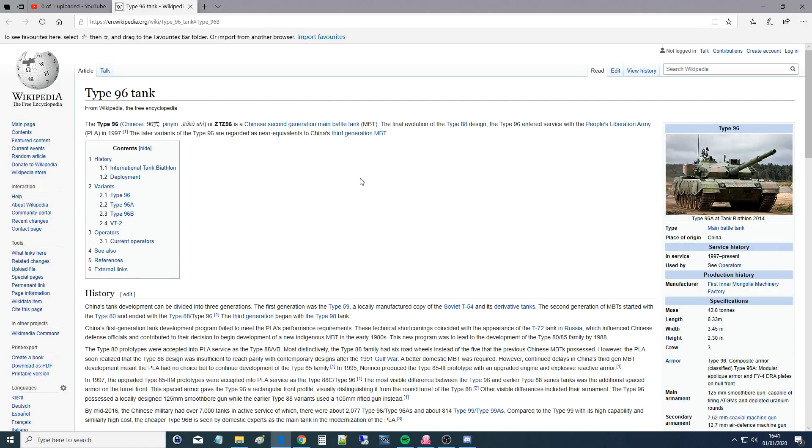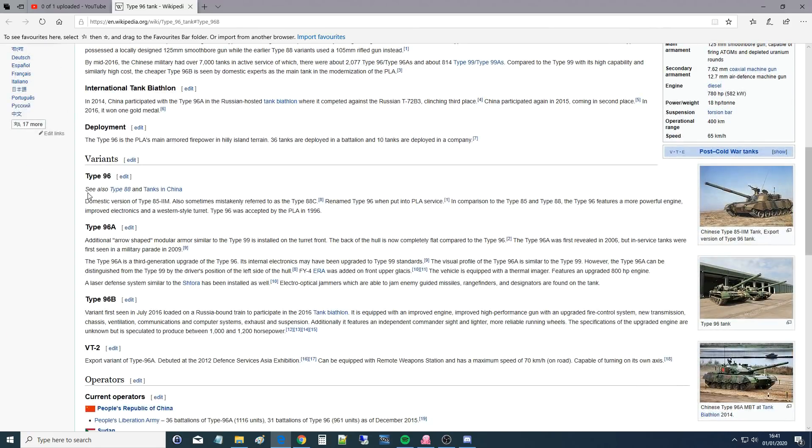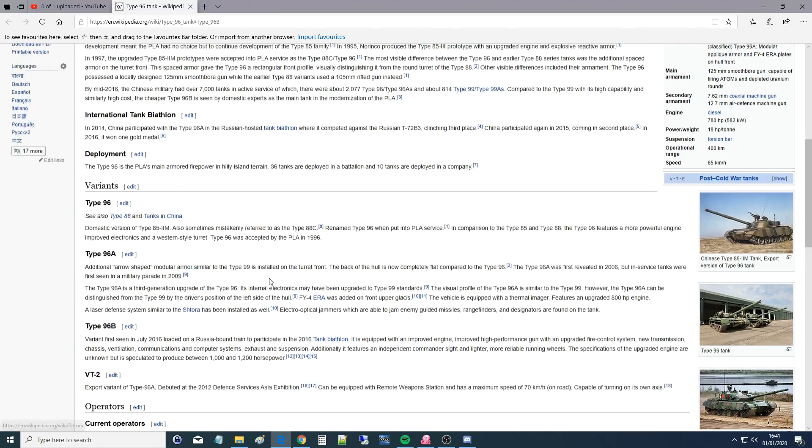Hello everyone, I hope you're all doing very well. We have a brand new tank to play with in DCS, which is great. It's part of the China pack. It is a ZTZ-96. We actually get the Bravo, the most modern version, and it is of course a Chinese tank for the PLA. So it was the 96, the 96A and the 96B, which we first see in July 2016. So it's pretty much brand new, which is awesome.